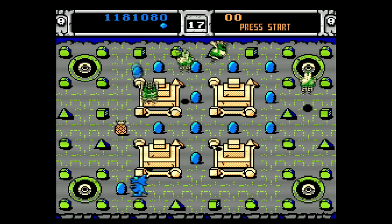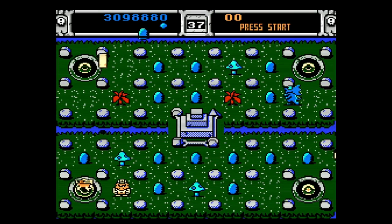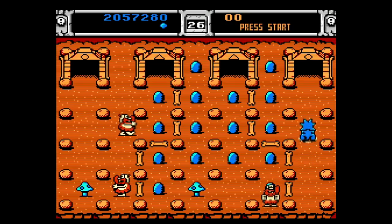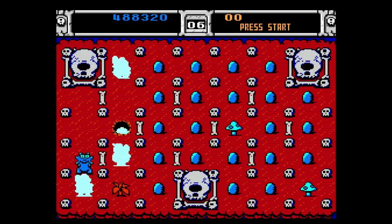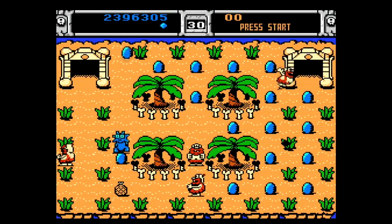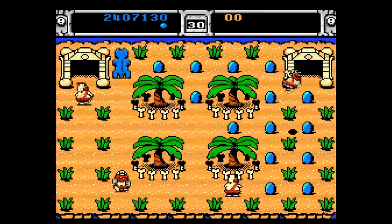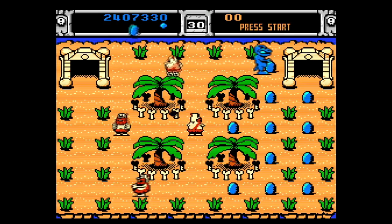There are also a number of items you can pick up that affect you in some way. Red flowers make you faster, while blue mushrooms make you slower. Horseshoes give you temporary protection, hot tamales let you shoot fireballs, and ice cubes will freeze any enemies on screen. The big power-up is a pineapple, which turns you into a large T-Rex, allowing you to devour any Trogs in your path and preventing you from falling off ledges.